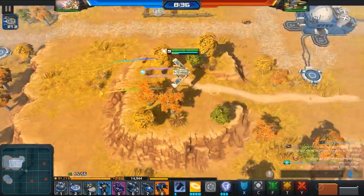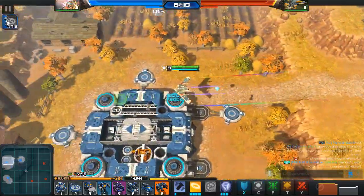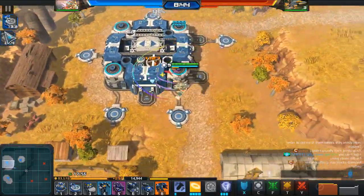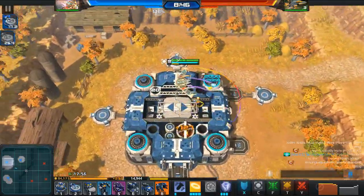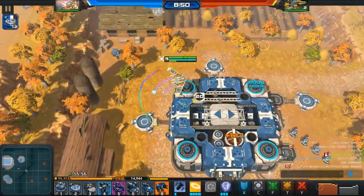First you build the missile silo, and it is actually possible to Q2, which will result in faster missile firing speeds, but generally you only see one.